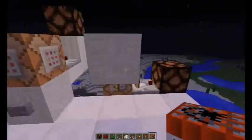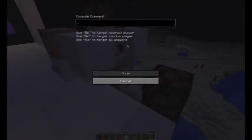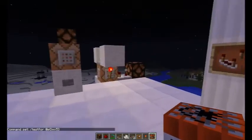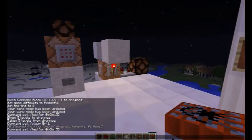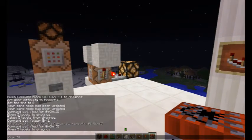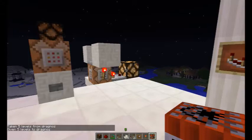You can also run a basic clock on a command block to continuously test something. For example, testfor player minimum level five with a clock running — it keeps testing until I'm level five. The moment I hit that level, you'll see the light goes on, and if I take it off again, it goes off. A great little feature.